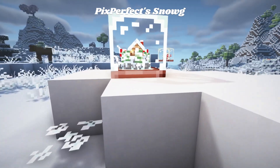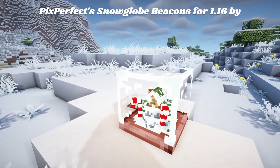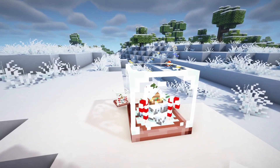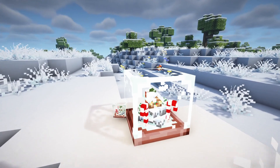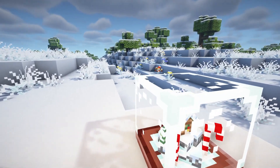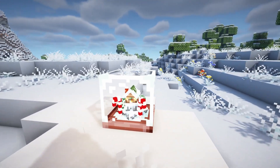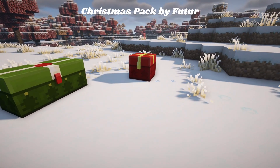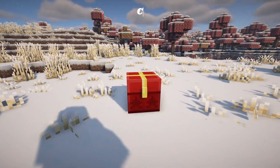This next resource pack is called PixPerfect's Snow Globe Beacons for 1.16 by PixPerfect, and it turns the beacon into a super cute little animated snow globe with a little winter cabin, candy canes, and snow. It looks so cute as an item or placed.